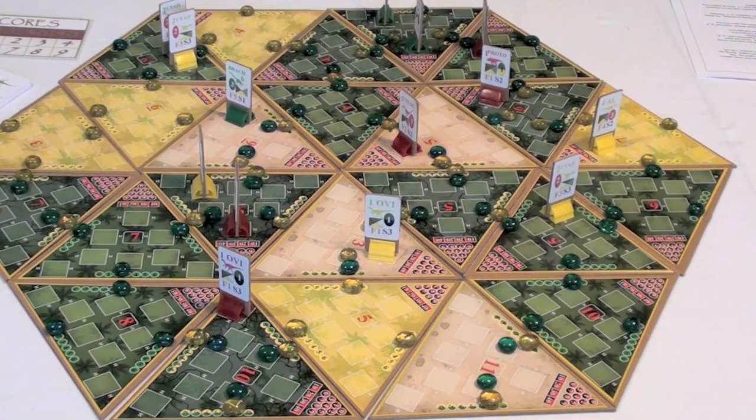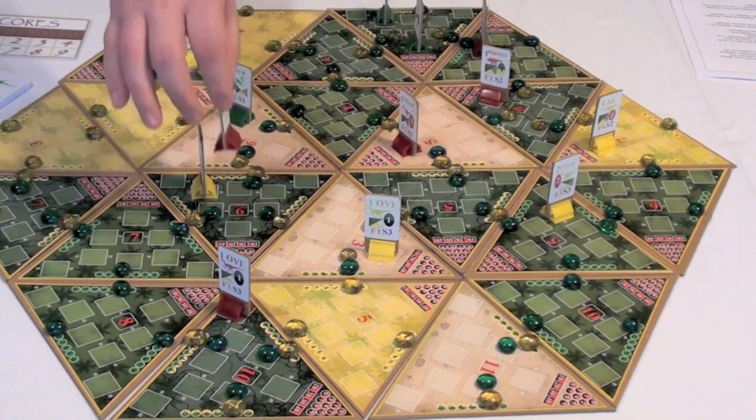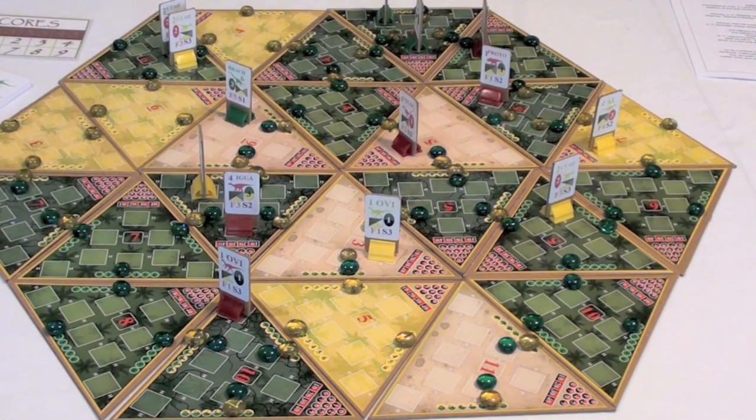The first action is feeding. Players may feed their dinosaurs using resources on spaces or adjacent to spaces where they're located — plant resources on adjacent spaces, and kill or carcass resources only on spaces where they currently stand. They simply adjust the food markers for as much food as their dinosaur needs, then turn the marker on the tile to show that dinosaur has been fed.